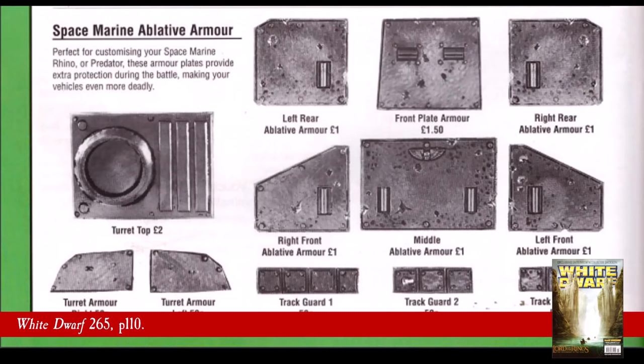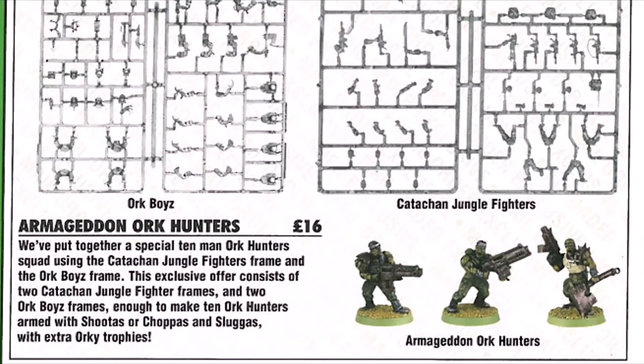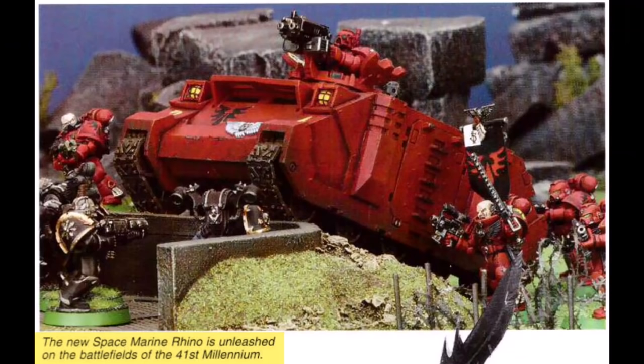Looking at this mail order page, it seems insane that these pieces were priced so low. But then again, the hobby was just more accessible in price back then. I mean, 10 of the current plastic orcs and 10 of the current plastic Catachans for £16, in one box? What more can I say? As it turns out, a lot, but that video isn't done yet, so shhhhhh.